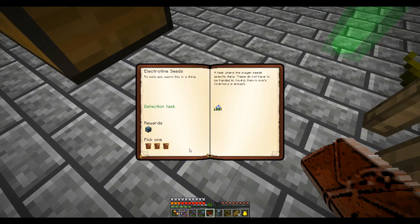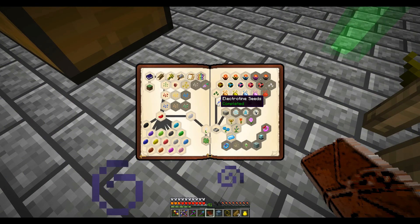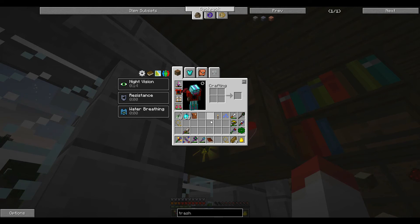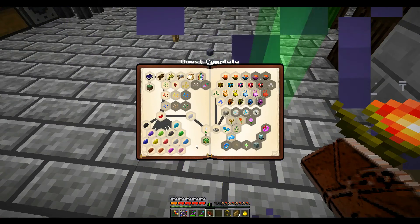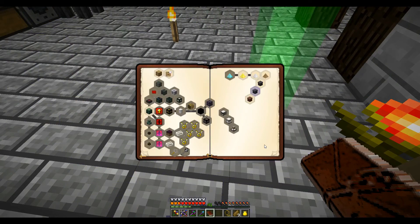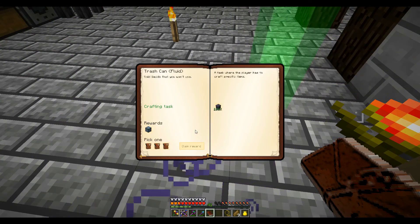That was a nice easy one. I actually don't know why that was a separate quest — why those seeds and none of the others? I made a bunch of aluminum wire already because I have a little sheet farm going and I've been mining up some aluminum. Aluminum's useful.